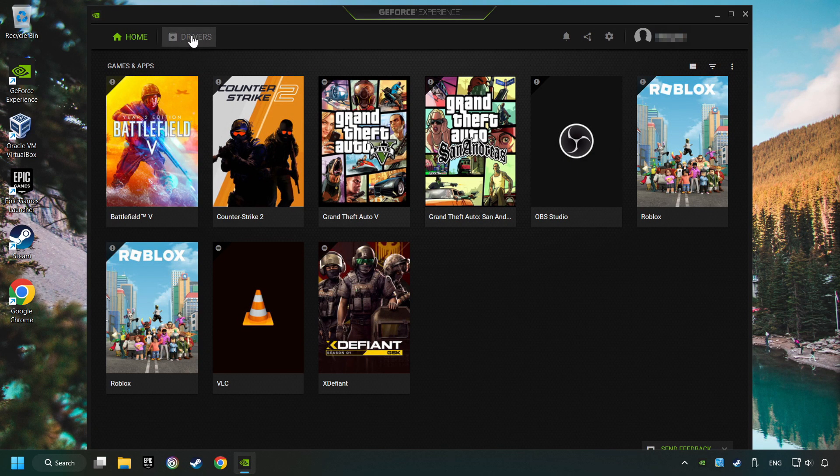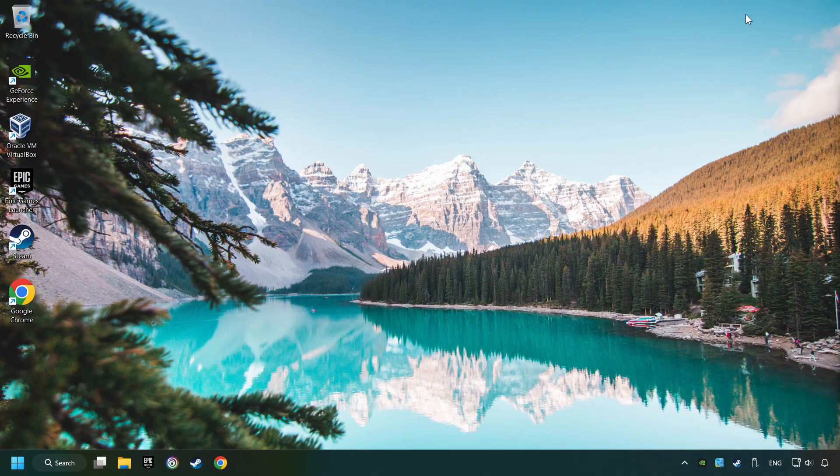Click on Drivers and then click on Search for Software Updates. If the software finds any updates, then download them. After that, close the Nvidia application and restart your computer to try to start the game.